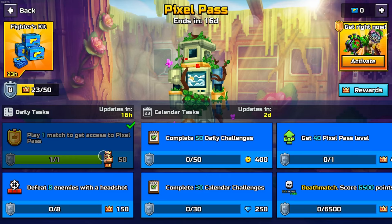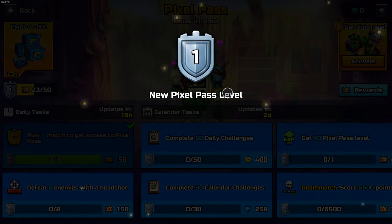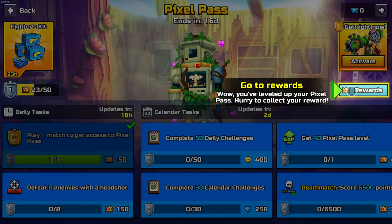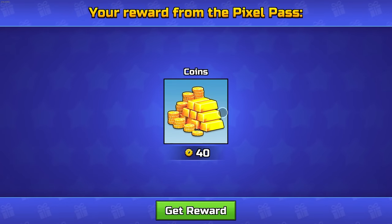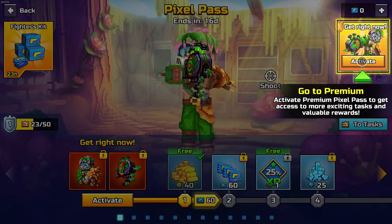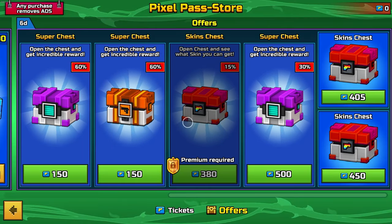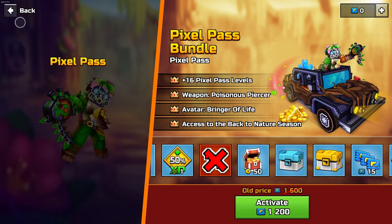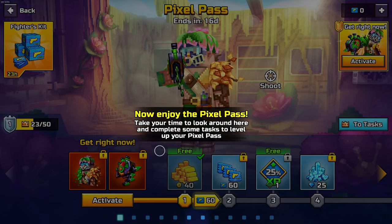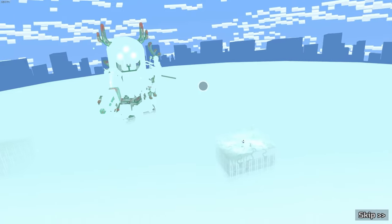Pixel Pass — collect my reward. That gives me something. Do I have to spend money to get it? Yeah, I kind of figured. What are these? Oh my god. I don't need any of this, I don't want it. I don't want any of it.